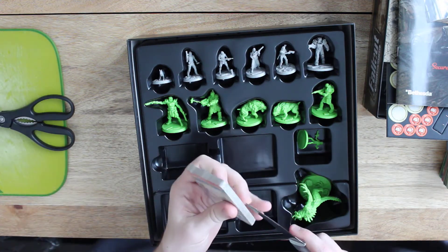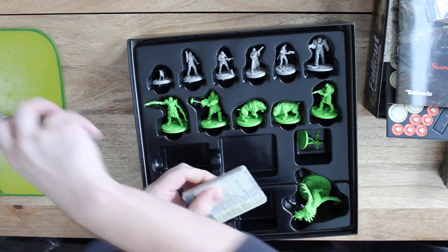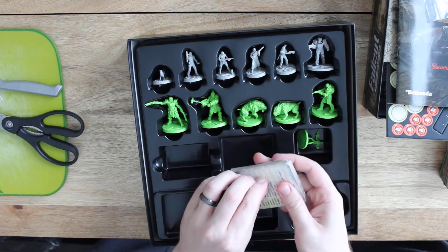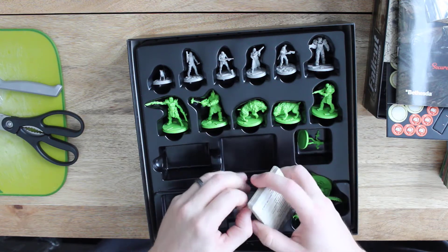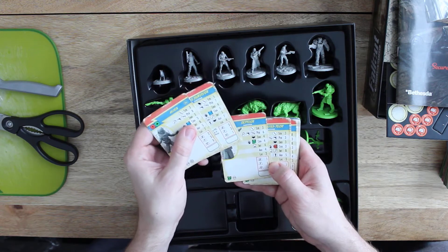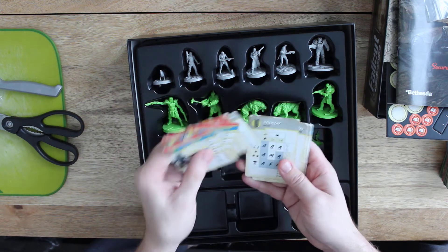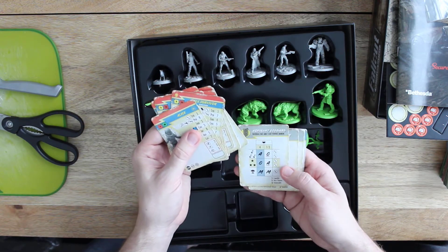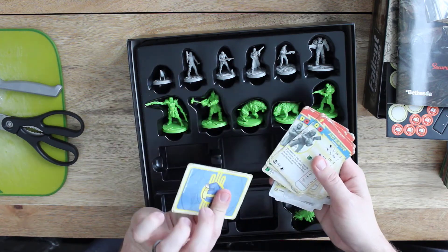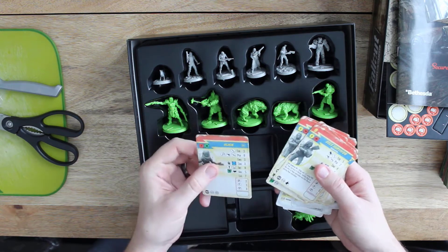Then you've got your bigger cards — these are your unit cards. They represent the different models you play with. This set seems to just have the basic ones for the models that come with the kit. If you want cards for other kits, you can download them online for free or buy the printed cards on the Modiphius website or Amazon. They've got all the symbols for different skills, basic armor, movement, charge distances, and some reference cards in the back. They look like your standard trading card game size — pretty medium quality, not great but not bad. I'll definitely be sleeving these.